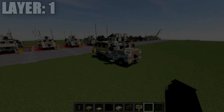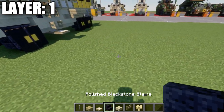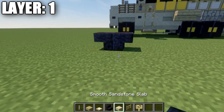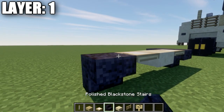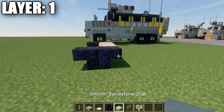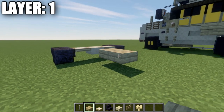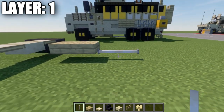Moving into our first layer, we'll start with layer one to get the base established. We're going to start off by placing down two polished blackstone stairs, upside down back to back, for the right front. After that, place down a birch wood trapdoor, a smooth sandstone top slab, birch wood trapdoor, polished blackstone stairs up and down coming off the back. Then skip a space back from the top slab and place down a birch wood top slab followed by a second one, then one and two end rods back.